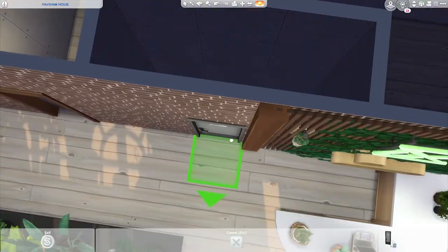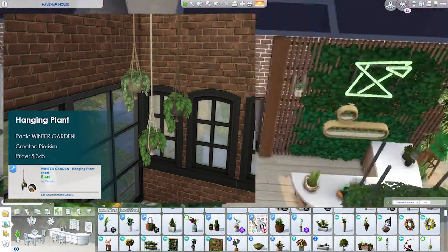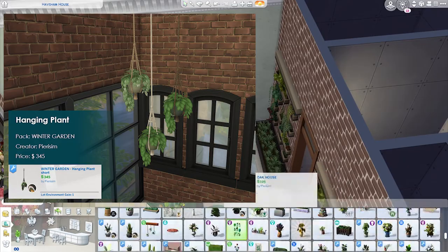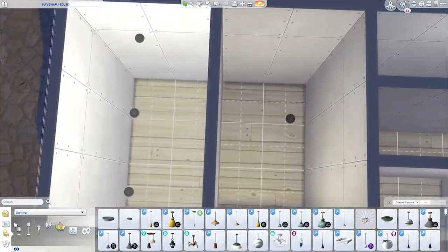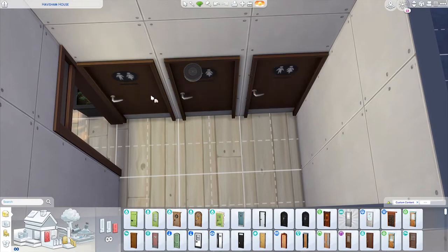Number nine is the Hanging Plant, also from the Winter Garden Pack by Purism. This is one of my favorites — it has three versions for the three wall heights, and it also has a lot — I do mean a lot — of swatches. I think 38 for the different leaf color or rope color combinations.